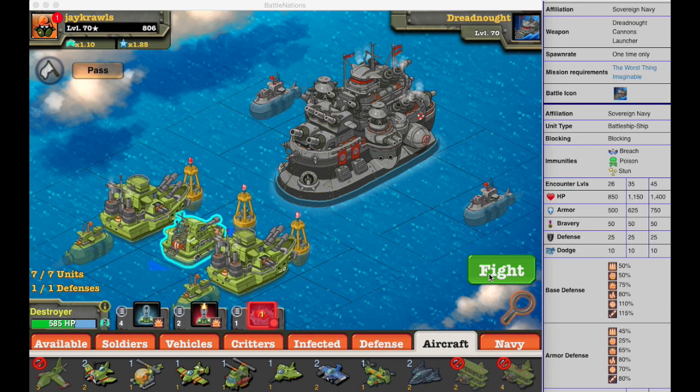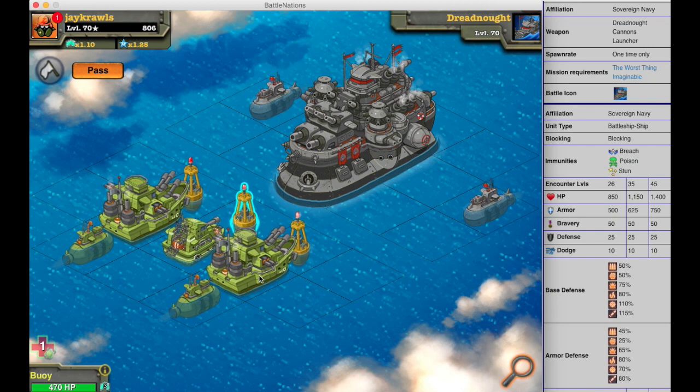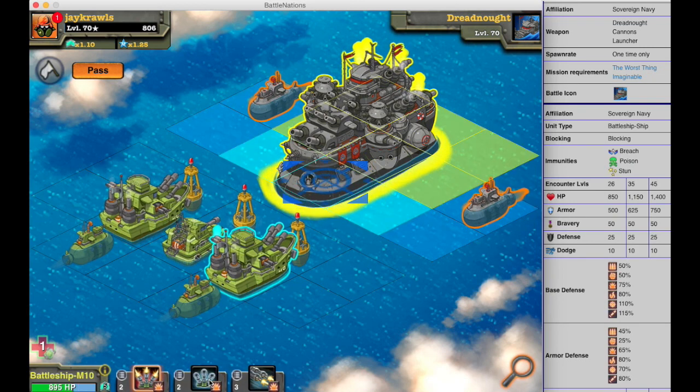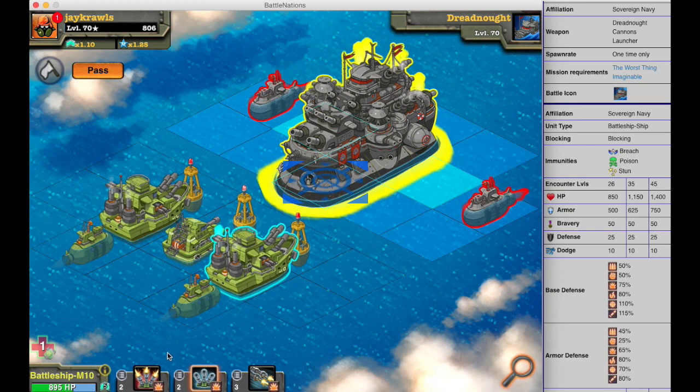But if you have the Nanopods, getting two of these battleships — the Mammoth class, the M10s — will make this job a little bit easier, along with an extra submarine. The reason why is because some of the attacks I'm going to show you here do more damage than others against this guy.